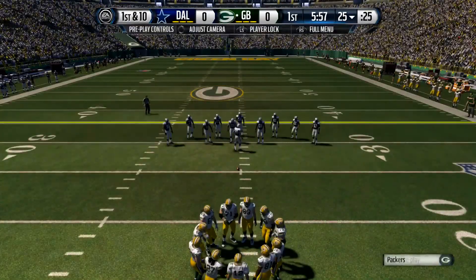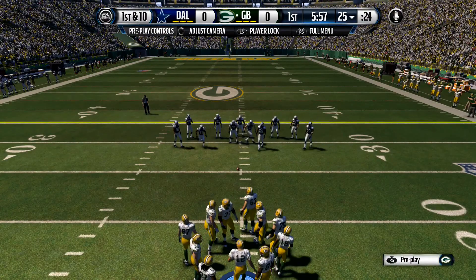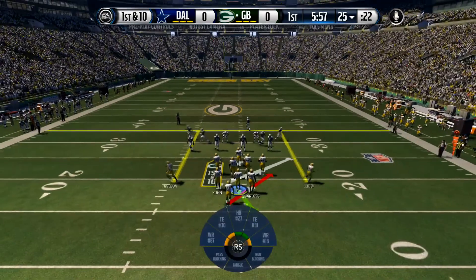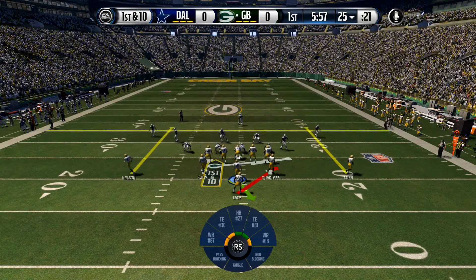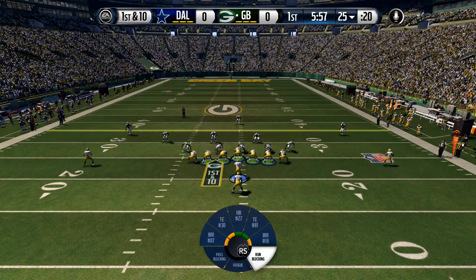The first thing I want to do whenever you come out into this is you want to determine which side of the field is the weak side of the defense. In this case it's going to be to the right. This play takes a little while to develop because you have both guards pulling. It kind of works a little bit like a sweep but you have a little more versatility to be able to cut it back in.